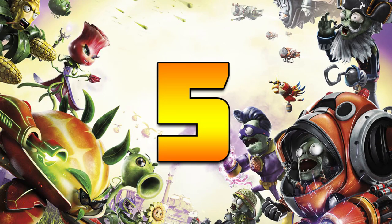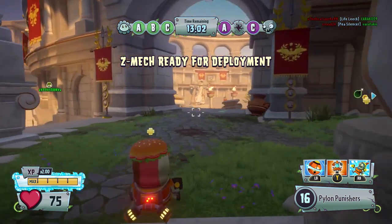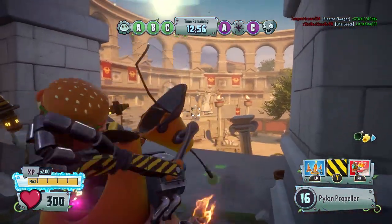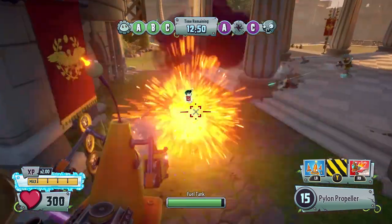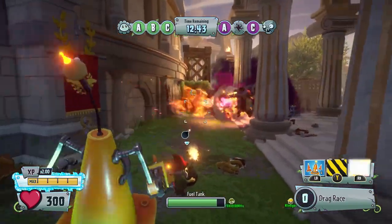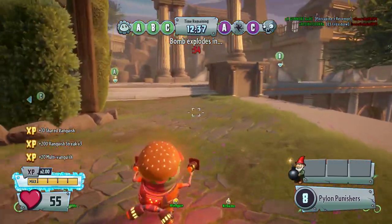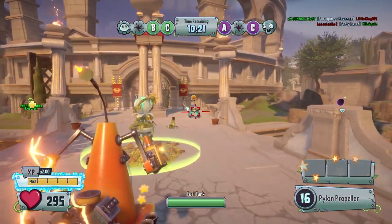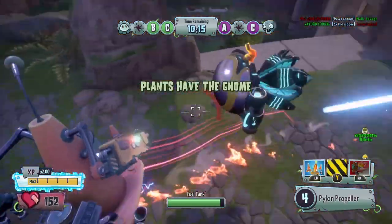At number 5 we have the Pylon mech. The Pylon imp was the number 1 spot on the top 5 imps but his mech is a little bit underperforming. One of his abilities is you drop Pylon mines, which are very similar to the Cactus Potato mines. The downside is this isn't an ability where you can deal damage directly — it needs a plant to walk into it. His second ability is a Sprint Tackle, very similar to the All-Star's ability. It does a lot of damage but his mech has a really slow rate of fire.